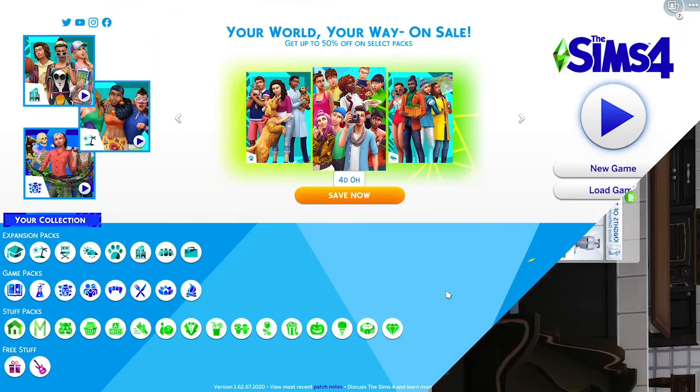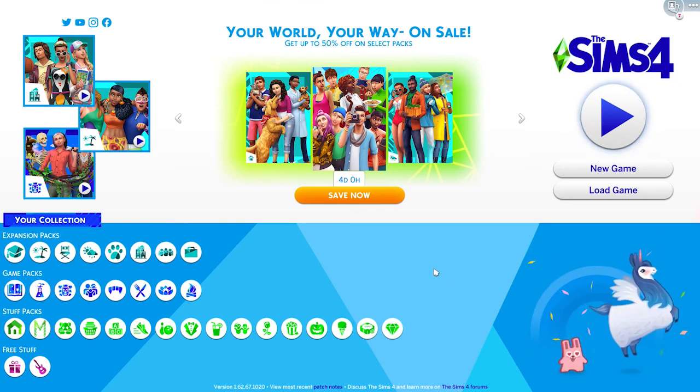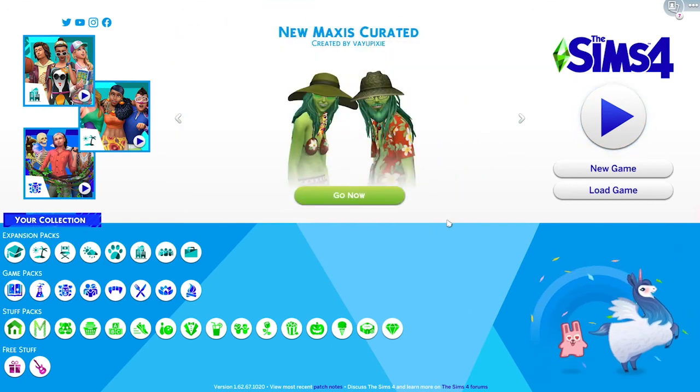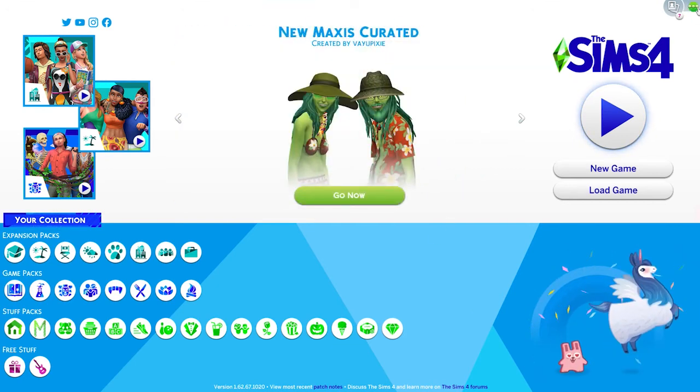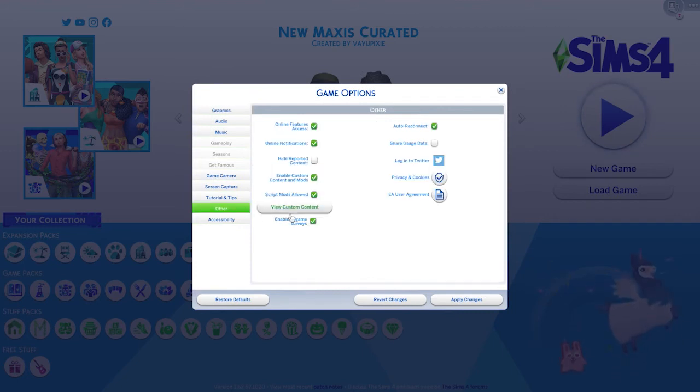In order to put mods or any kind of custom content into your game, the first thing you need to do is make sure that you have enabled that to happen within your game. Go into the options menu, and under Other, you have Enable Custom Content and Mods and Script Mods Allowed. These two boxes need to be checked in order for you to put the custom content into your game. Make sure you apply your changes and you're ready to exit out of your game and add your mod or custom content.